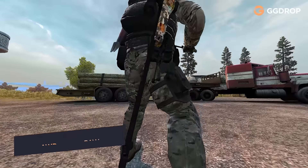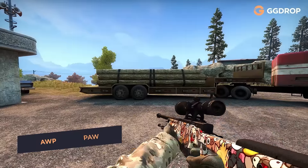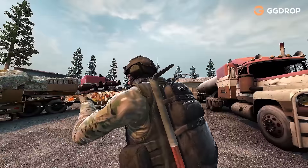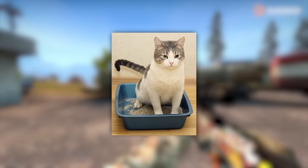The AWP is a very dangerous and very effective gun. To keep your paws satisfied, you definitely need to give them this skin. By the way, its slogan says: Kill rewards paid in scratching posts and tennis balls. Good thing it's not cat litter.